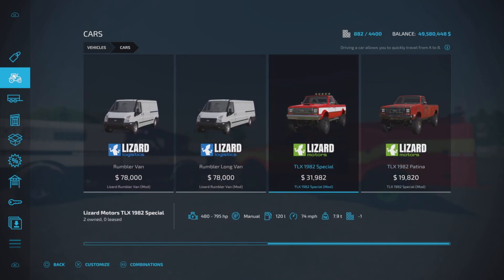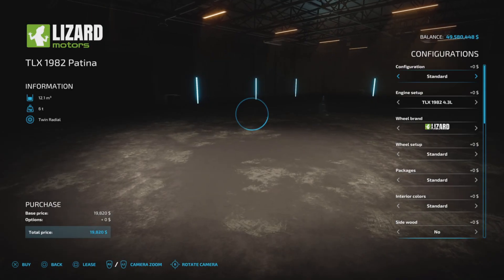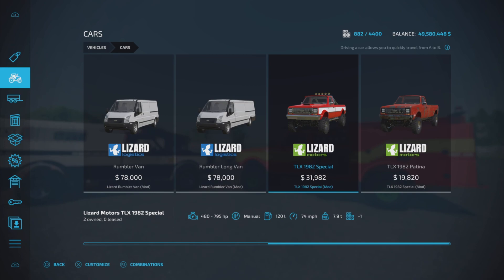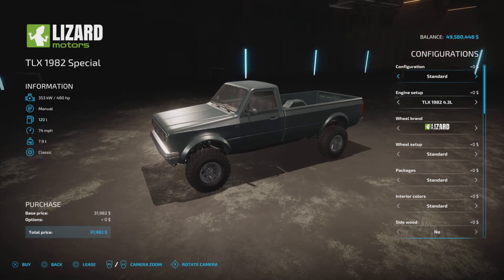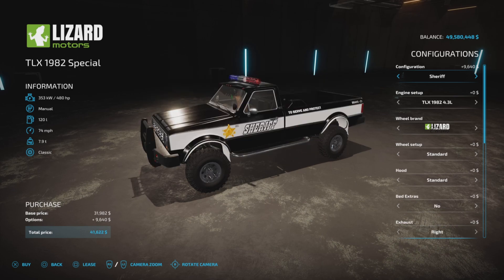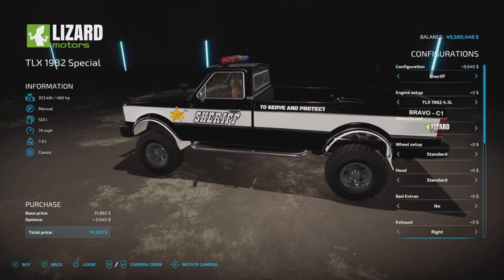First, let's have a look at the vehicle in the shop. You have to pick the TLX 1982 Special version — the Patina version does not offer that option. The base model is $31,982. The specs and particulars have stayed the same. What has changed is the configurations: Standard, Open Frame, Workhorse, Limited, Vintage, and now Sheriff.